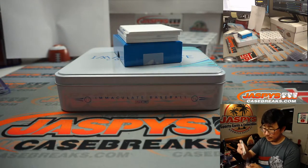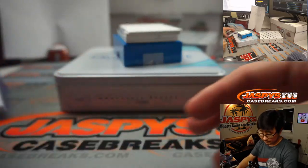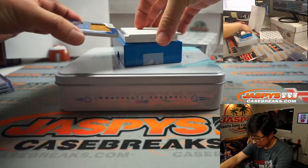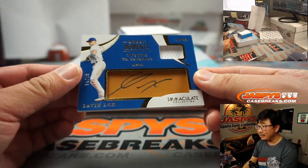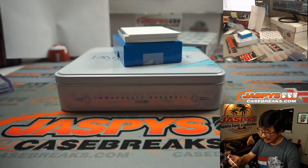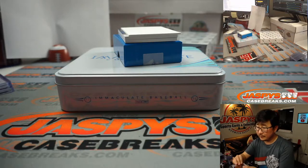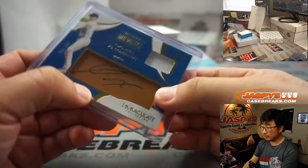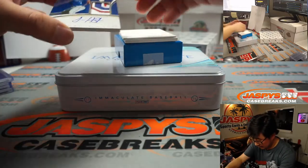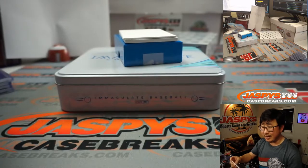It's pastrami time again? Waiting for the pastrami fairy — there's no such thing as a pastrami fairy. I'm doing a reveal. We've got Gavin Lux, 56 out of 99, jersey and autograph for the Dodgers. That's number six — Mary Lou with number six. Nice patch, nice auto — 39 out of 72. Jonathan Hernandez. Jarrell with number nine.